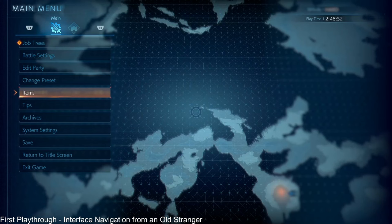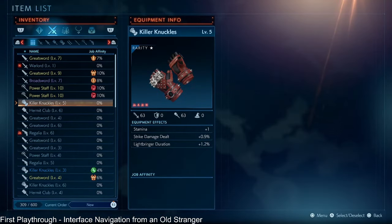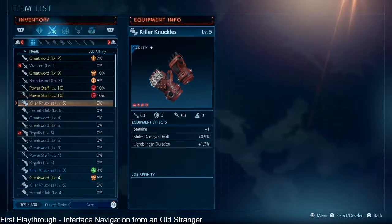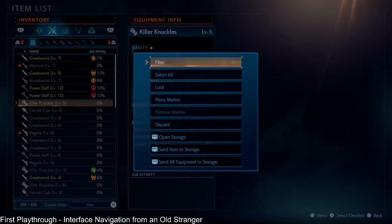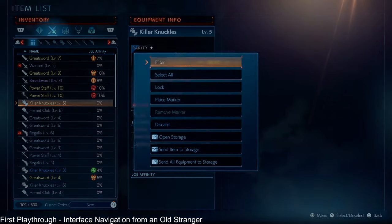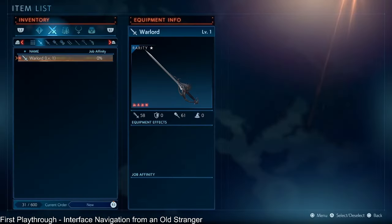Second is your items. Let's say you just want to clear out your items so you can start the next mission. If you're at the world map, or even during a mission using a save point, you could go to Items, press Square or X on Xbox, go down to Send All Equipment to Storage. Notice how it says 309 out of 600 — I send that all, and now I have room to breathe again.